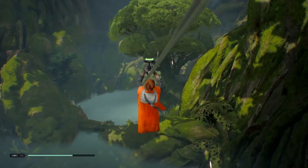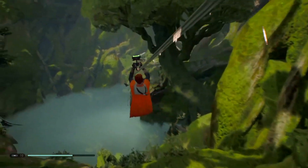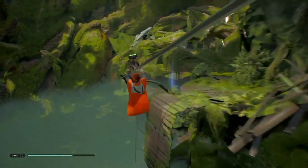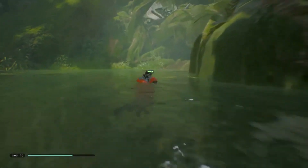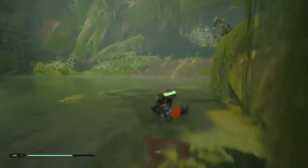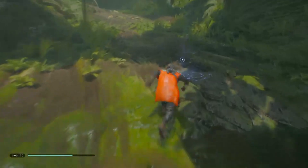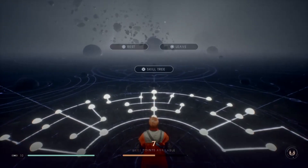We're going to jump down here, go down this vine all the way to the bottom, hop in the water. Once you're in the water, swim over to this save point. I'm going to show you how to farm this really quickly. Once you get to the save point, go ahead and rest — it saves automatically — to reset and respawn all the enemies.